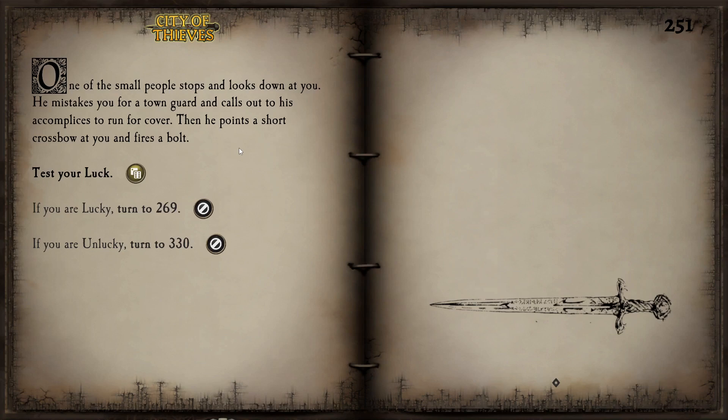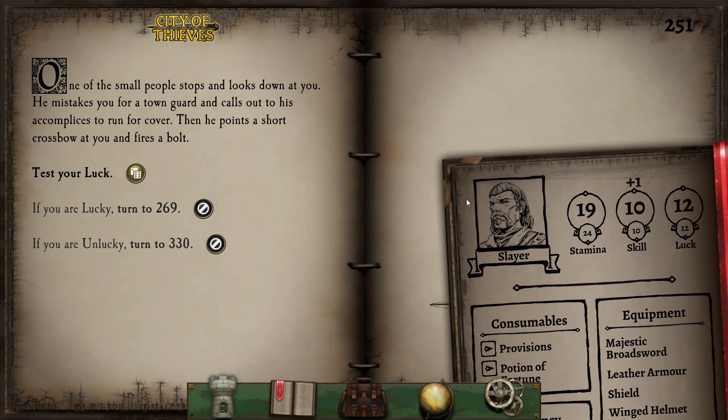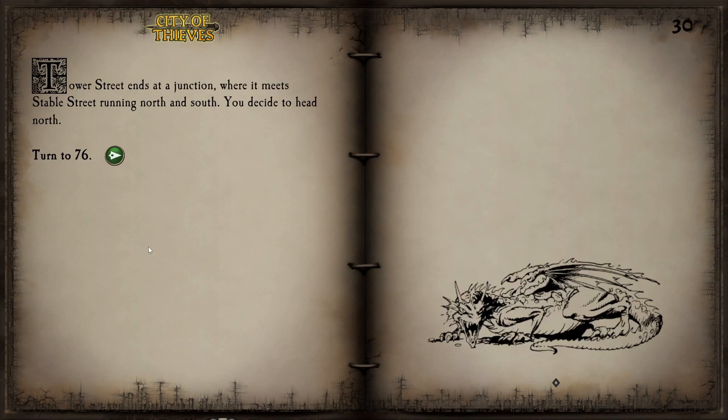One of the small people stops and looks down at us. He mistakes us for a town guard and calls out to his accomplices to run for cover, then fires a crossbow bolt at us. We are not a guard, and we did nothing to deserve this treatment. But our luck is at 12, so we are guaranteed to be lucky. We dive to avoid the bolt, which thuds into the ground at our feet, narrowly missing. Our attacker curses before running into the building on our left — no easy way to catch him, so we walk under the bridge and continue east. That was nothing but a loss of a luck point, but at least no further harm came to us. Tower Street ends at a junction where it meets Stable Street running north and south, and we decide to head north.